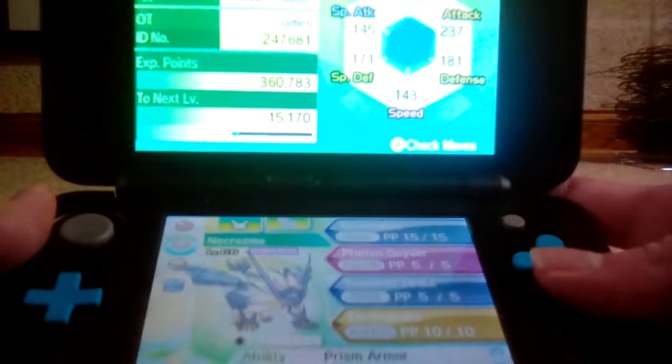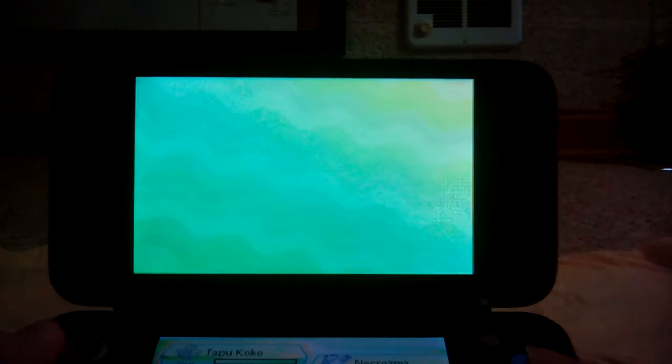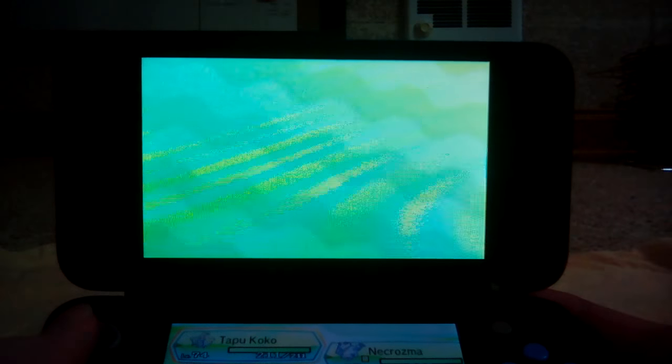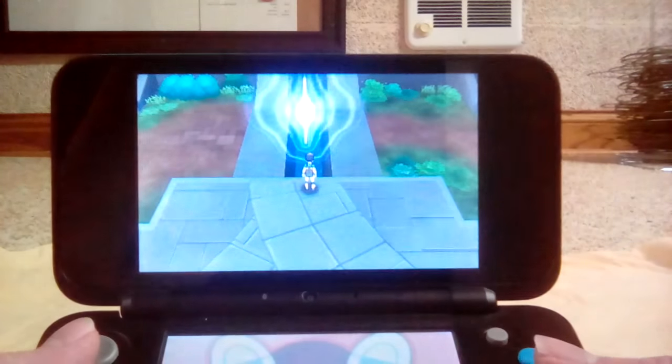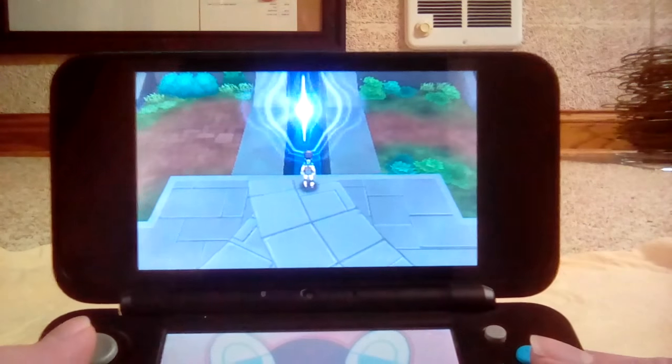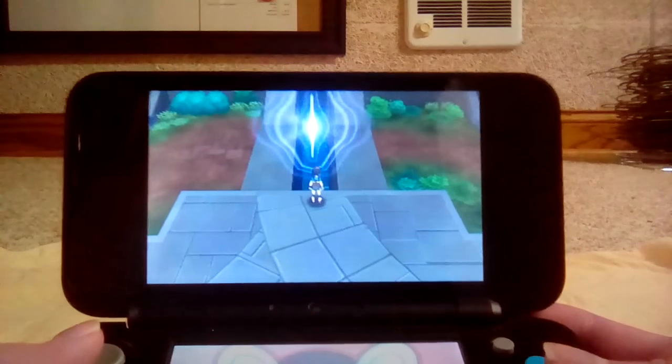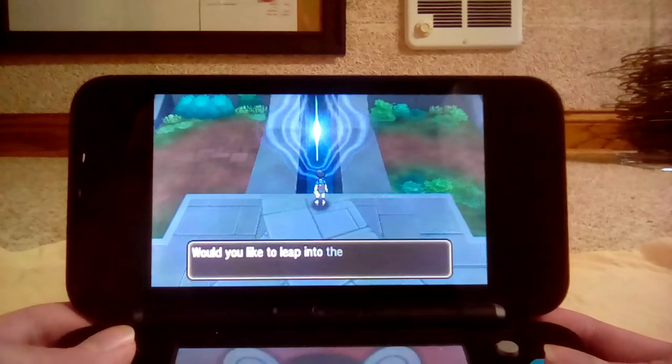We're actually going to be using that to go through the Ultra Wormhole. You also want to make sure you have something that can inflict a status condition like Paralyze or Sleep, because that raises the catch rate. For me, that's going to be my Tapu Koko with Thunder Wave. I also have Stakataka to act as a tank and withstand hits, and Naganadel to take out the Ultra Beast if needed. You also want a Synchronizer, but since I'm not really keeping these for battle and you can get infinite amounts through this method, I'm just going to catch them. So we're getting Nihilego and Pheromosa today.